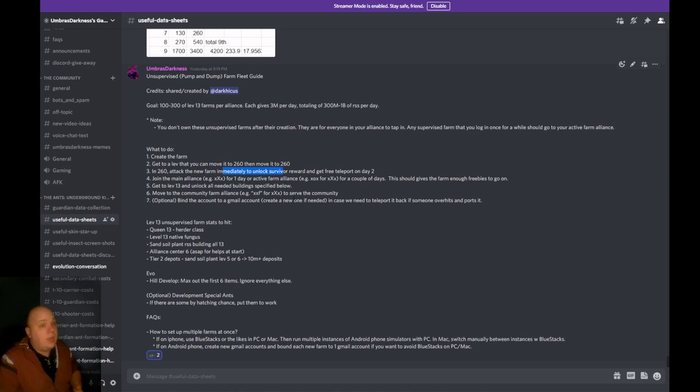You can lock off your meat depot so when you hit you're not getting meat. Or if you don't need plants, lock off your meat and leaf depot so you're not getting meat or leaf, allowing a single hit to be more potent for the sand and soil that you need. The only evolution you care about is hill development — max out the first 6 items and ignore everything else. Personally I could see maxing either the first 6 or 7 items, and I'll show you why.